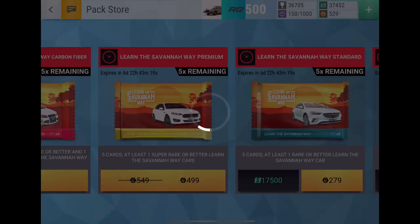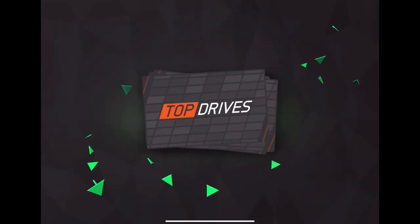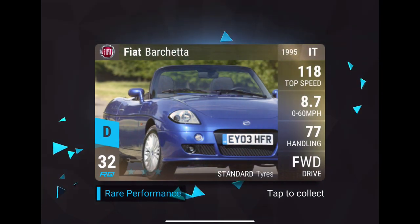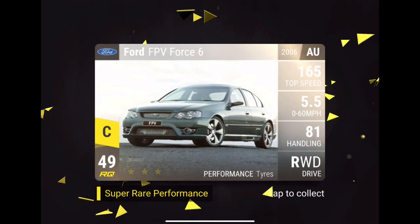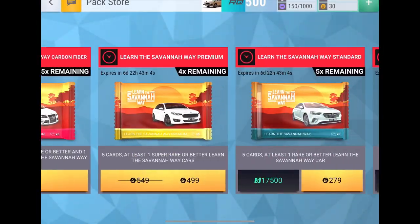I did decide to open up one of the Learn the Savannah Way premiums because why not. It's gold, which is kind of a waste, but maybe we can get something good. Fiat, Marchetta, and the FB46 - I already owned that, so yeah, not that exciting.